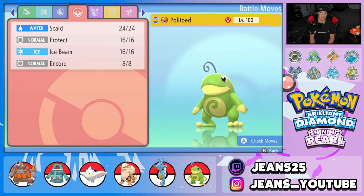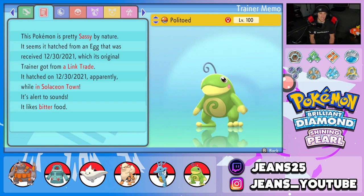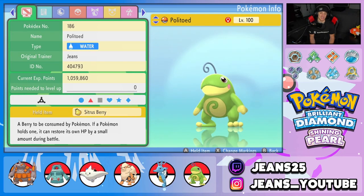Last Pokemon is our rain setter, Politoed. Moveset is Scald, Protect, Ice Beam, and Encore. EVs are HP, Defense, and Special Defense to make it bulky, Drizzle as its ability to set rain when it hops in, Sassy nature, and a Sitrus Berry for its item. If you want to try this team out yourself, we've got the Pokepaste in the description below with all the EVs, moves, and everything you need to know.